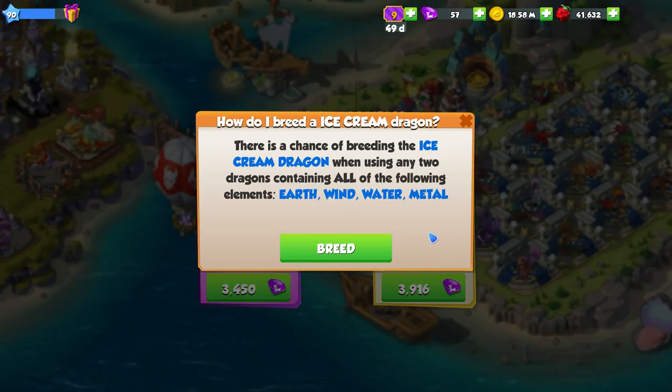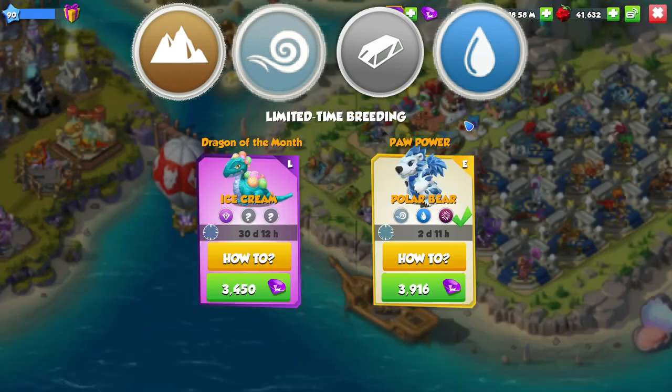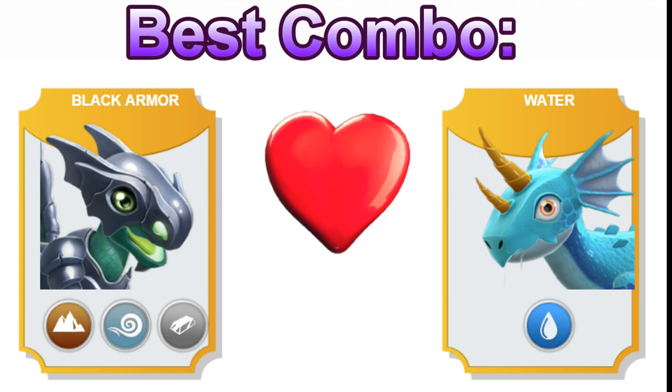There are quite a few combinations that you can use to breed this dragon, since the four elements required to breed him are the earth, wind, metal and water elements. My favourite combination to use is actually the black armour and water dragons.